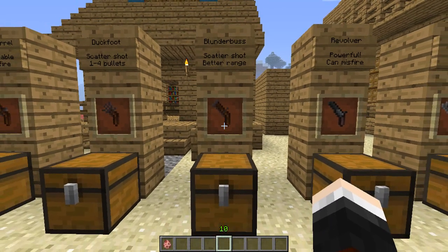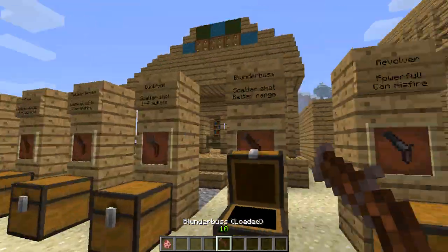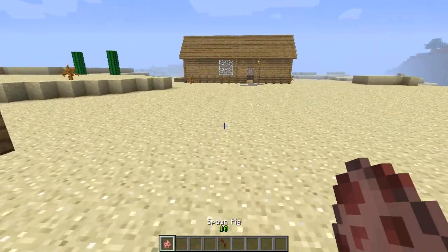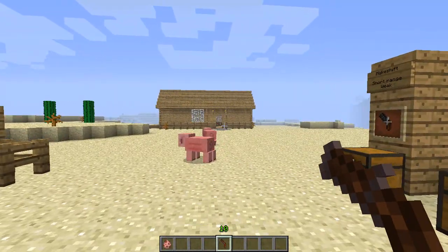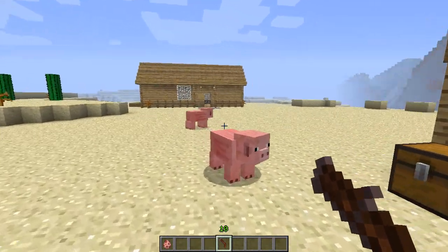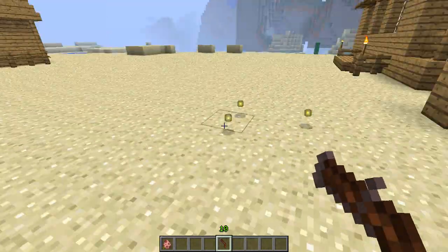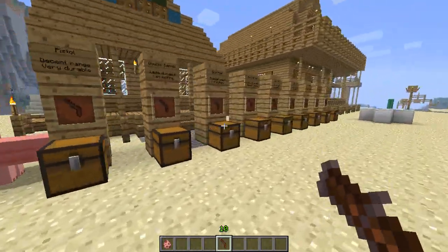Let's move on to the blunderbuss. This also has a scatter shot but with better range than the duck foot. To create it you need one large gun barrel, one small gun barrel, and a flintlock mechanism, plus a piece of wood for the unloaded one. This one takes buckshots - you also shove two gunpowder in the slot to make your loaded blunderbuss. It has better scatter shot and better range, so it's more accurate. Bear in mind your cursor aim won't align exactly since it's a scatter shot. As you can see, one was really close and one was quite far away, and I still managed to kill them both at the same time.